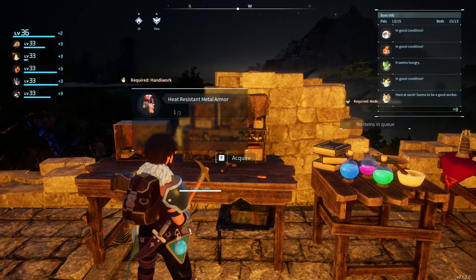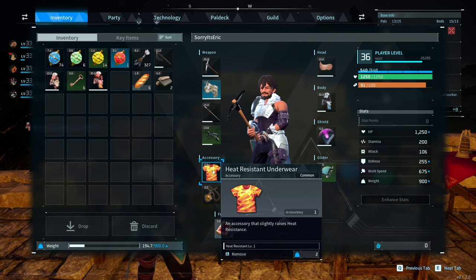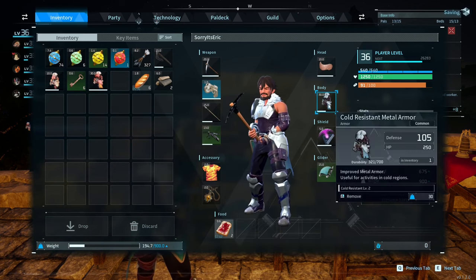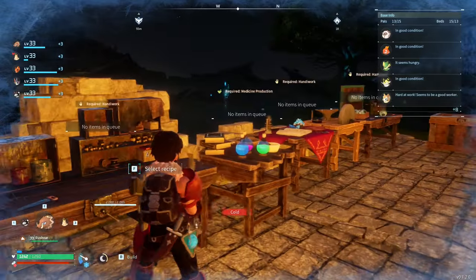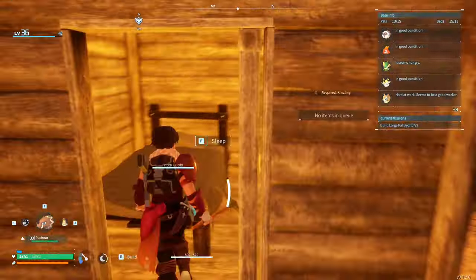Behold, heat resistant metal armor! With the heat resistant underwear that we got from the dungeon one time — 105, 250. Yeah, that's the same stats. Now we should be immune to heat stuff. We're cold but immune to heat. I know where we're going in the morning.